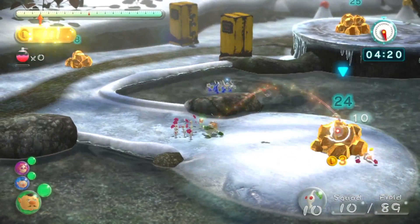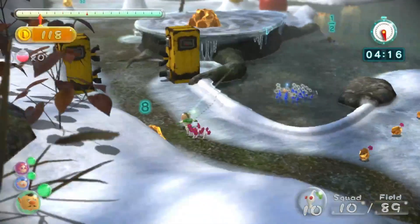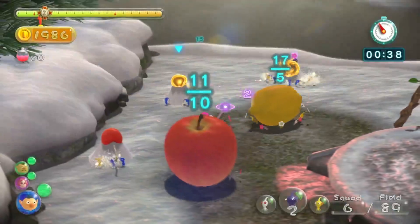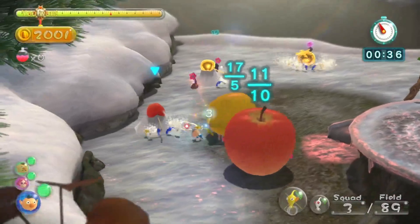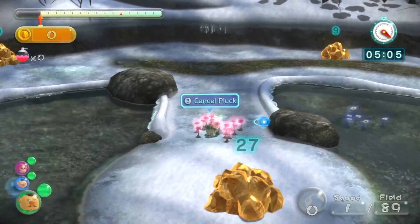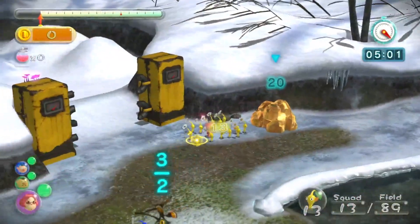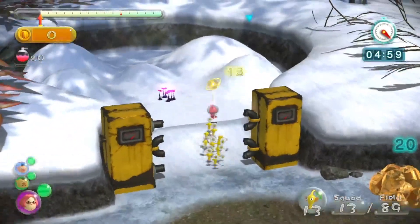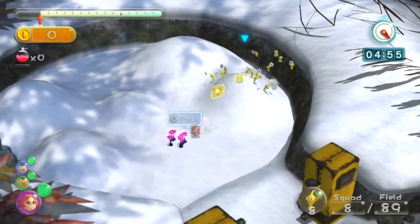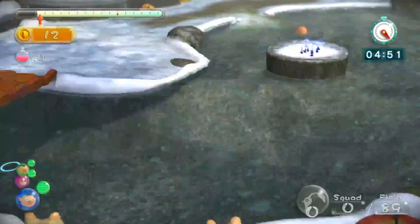White Pikmin are also a curious bunch. These pint-sized wonders stand out with their pale bodies and distinctive red eyes. White Pikmin have a few unique abilities: first, they are immune to poison, allowing them to traverse poisonous environments unharmed. Second, they possess incredible speed and agility, making them ideal for swift maneuvering and exploration. Additionally, White Pikmin have a mischievous side — they sometimes dig up buried treasure or unearth hidden items, adding an element of surprise to their contributions. Just be careful not to lose sight of them, as their small size can make them hard to spot.